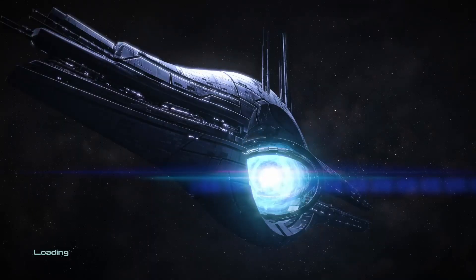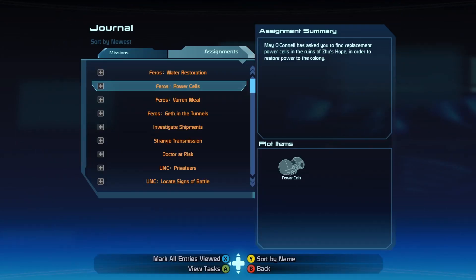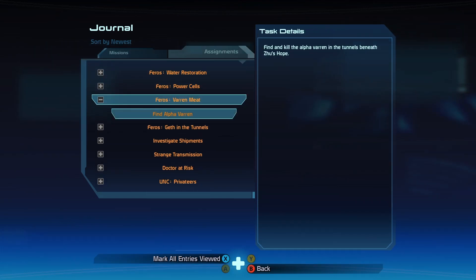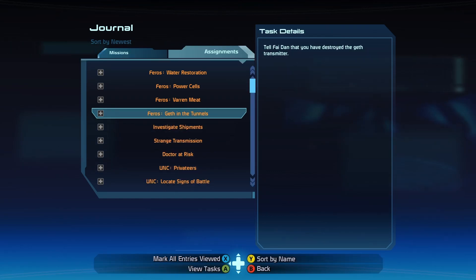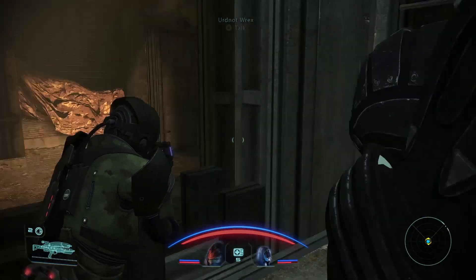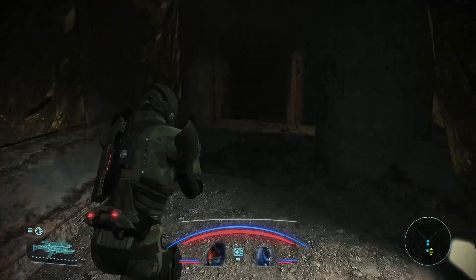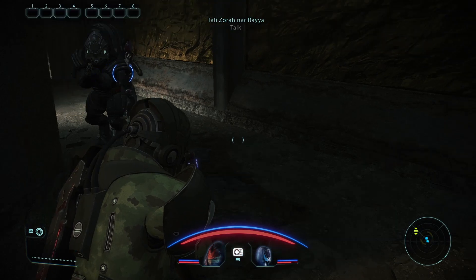Got so interested in going to the Prothean Skyway. Let's do some research here real quick. Which ones do I still need? I still need to get the Power Cells and the Alpha Varen. Already did that one - that's different. So Power Cells and the Alpha Varen. I've already kind of gone under here, right? Already pretty much checked all that out.